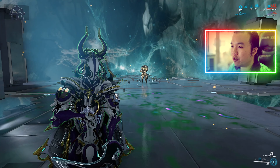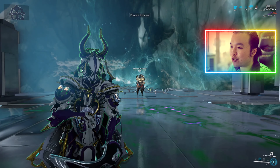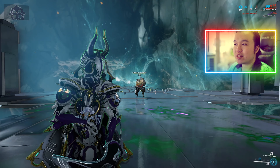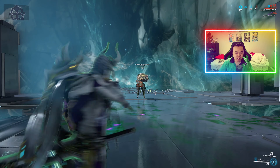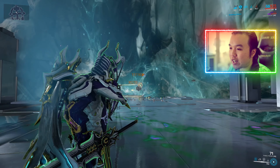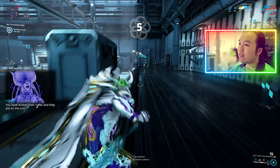There is also an augment for Renewal called Phoenix Renewal. Even against a level 120 Bombard I am still very much alive. There is a 90-second timer before Phoenix Renewal can trigger again, so provided you don't get one-shot within those 90 seconds, you should be perfectly okay to get that free life once more.